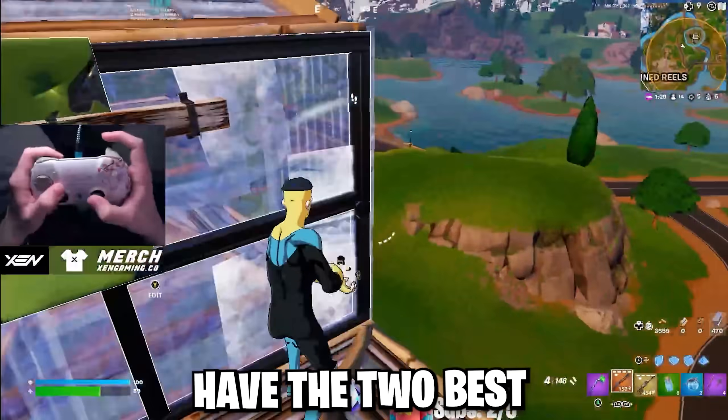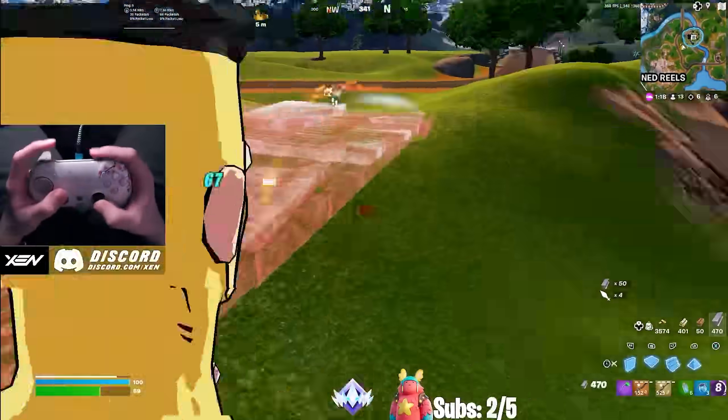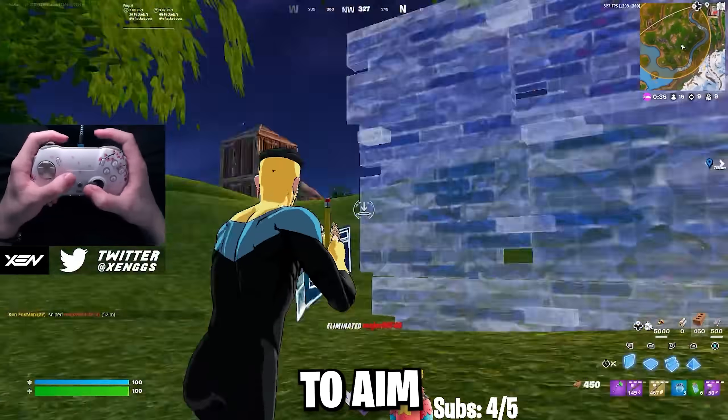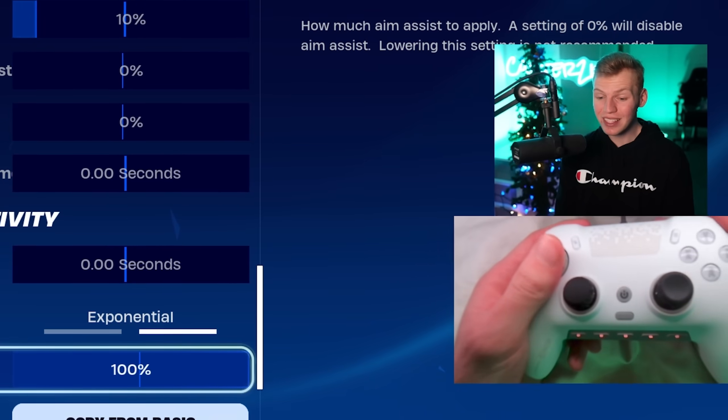I'd say Foxman and Rii have the two best exponential settings in the game. But the way Foxman plays, it doesn't even look like he's on exponential, but he still gets the benefits of the aim. It's quite a bit easier to aim on exponential — it usually just makes the builds and edits feel worse, but I don't think that's the case with these settings.